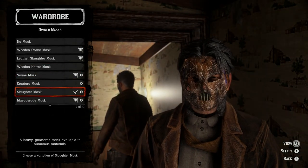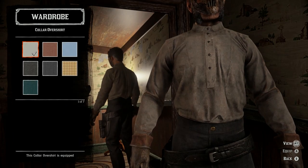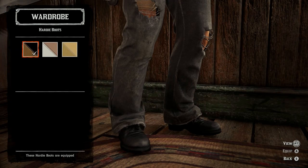Coming in at number three we've got Jason. You'll need the slaughter mask with the neck scarf and a leather jacket with a collar over shirt. For the gloves we've got the workmans, and for the bottoms we've got the clavelli pants and hardy boots.